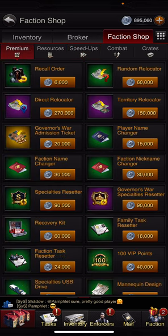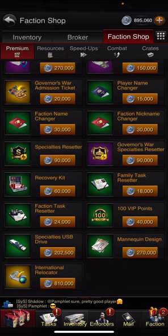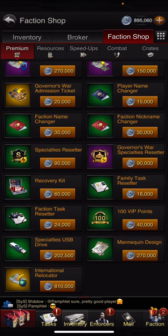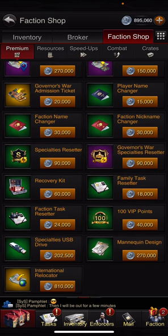My recommendation would be either Direct Relocator or Specialties Resetter, according to what your needs are. If you need a recovery kit, you can get it there as well.